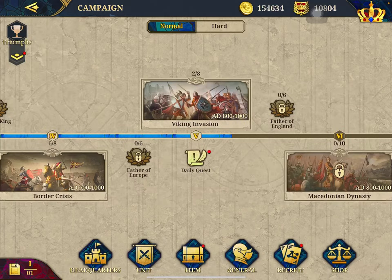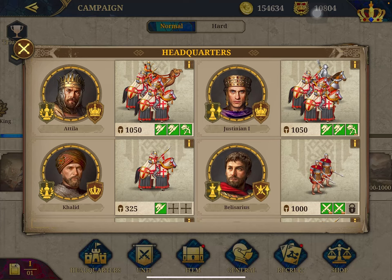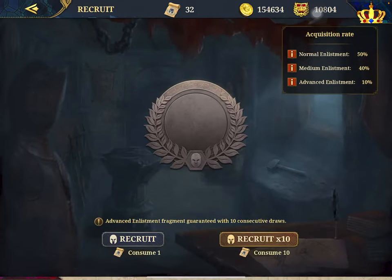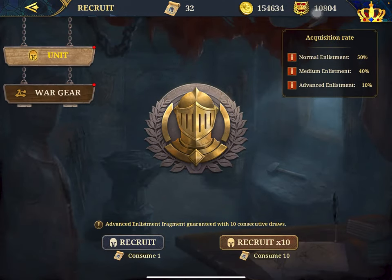In the Conquest, you can get those for free. But if you want your units to be in Headquarters, you need to take them from the recruits. So these are the units, these are the Wargears. I'm going to show you guys — there's a 1-version and a 10-version. The 10-version will guarantee some of these special units. So without further ado, let's do it all together.